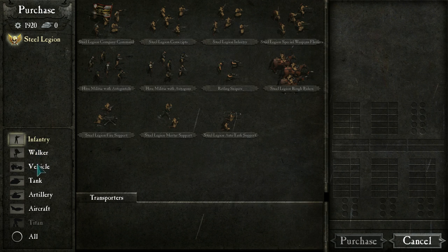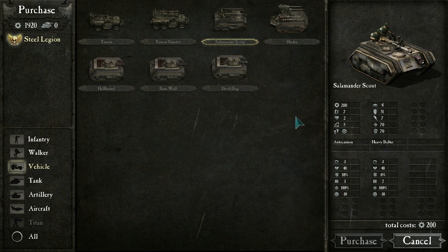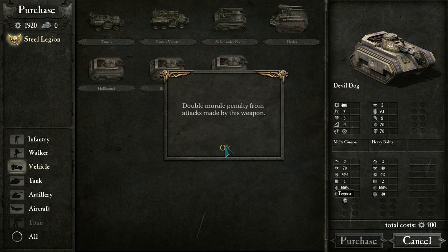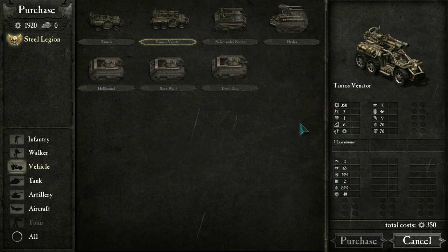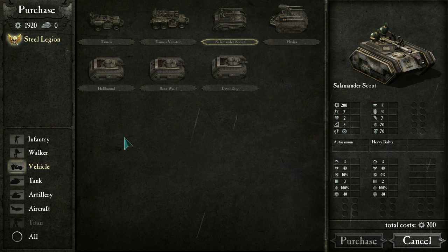The Thunderer has a Demolisher Cannon but no other weapons. The Destroyer has 90 attack strength and 45% armor piercing from a Laser Destroyer, but no other weapons at all — might be vulnerable if stuff gets close. There's also the Devil Dog, Bane Wolf with a Chem Cannon causing terror and double morale penalty, and the Taurox with Lascannons. A Hydra with four autocannons and a Heavy Bolter — it's just awesome.